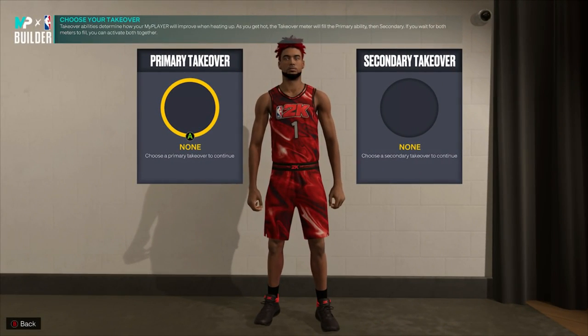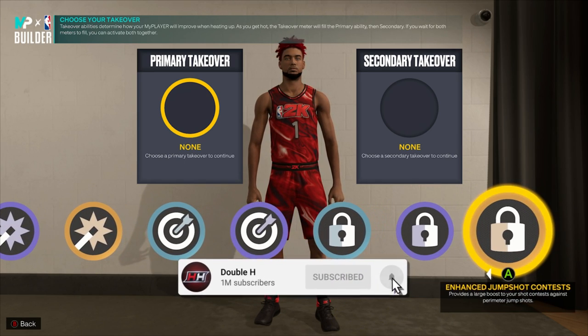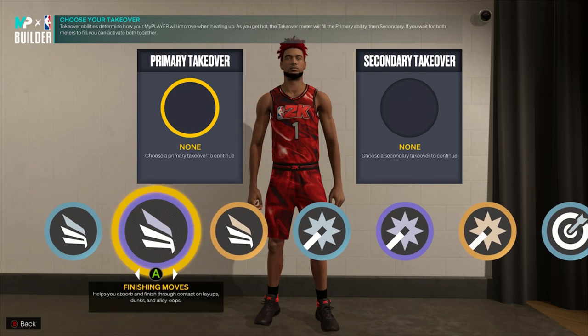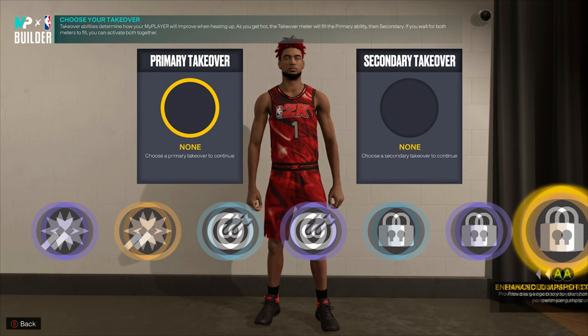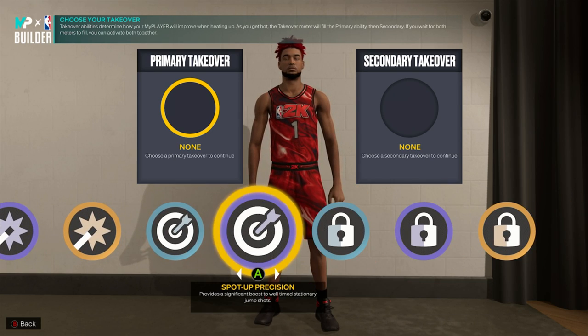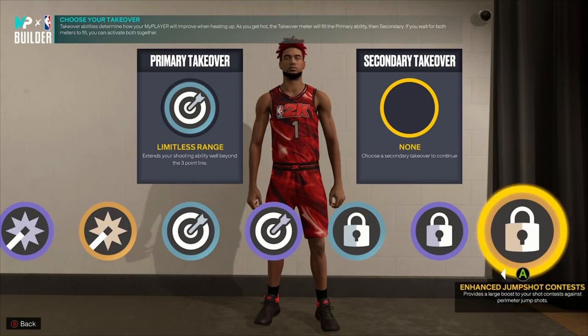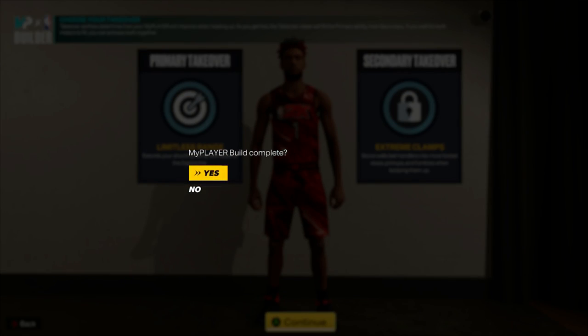For takeovers we unlock slashing takeover, shot-creating takeover, sharp shooting takeover, and lock takeover — the best takeovers in the game. We can put on limitless range and extreme clamps. That's going to be pretty overpowered in the park, especially with how easy it is to get team takeover. I can always change it — I also want to try mamba mentality.